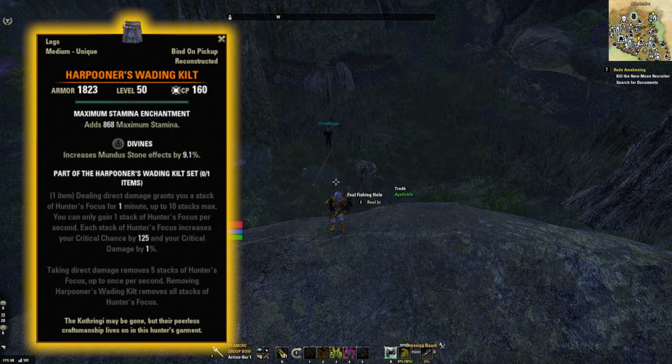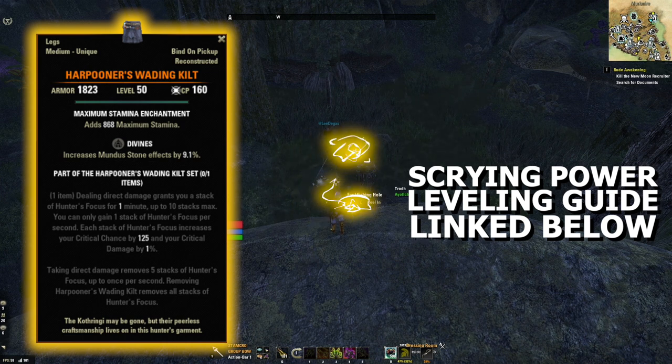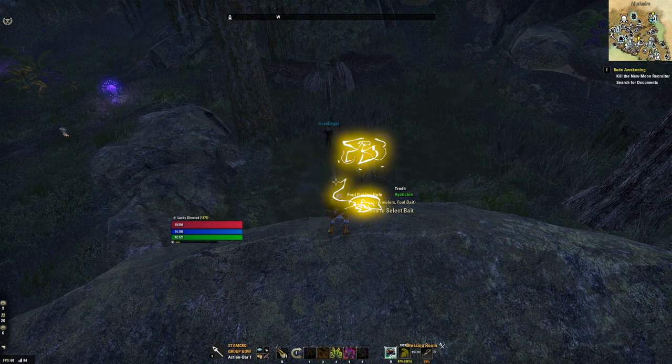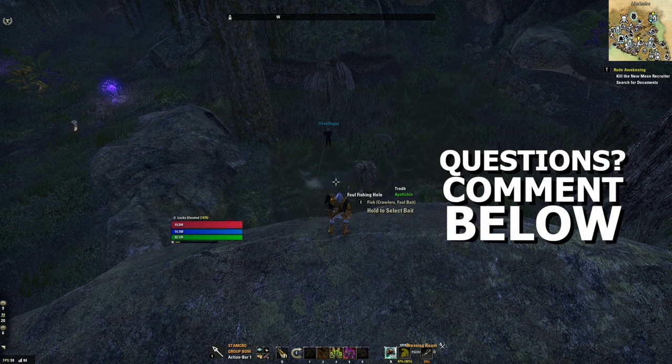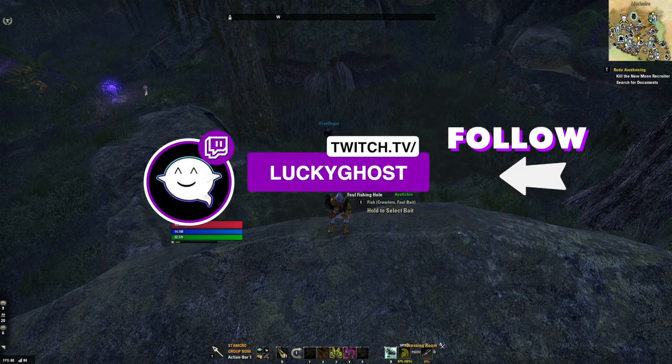Enjoy this awesome new mythic item, and if you're not level 7 Scrying and Excavating, be sure to check out my Power Leveling Guide for Scrying and Excavating — I'll link that in the description below. If you have any questions, don't hesitate to ask down in the comments below, and if you ever want to hang out with someone who loves ESO, swing by my Twitch stream at twitch.tv/LuckyGhost.